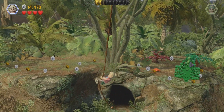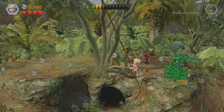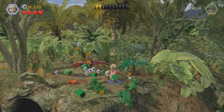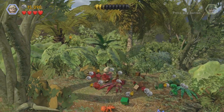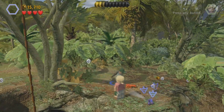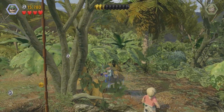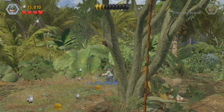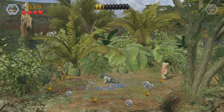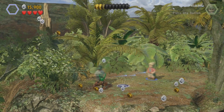Okay, I just swing back and forth — gotta get momentum. There we are. Okay, so I gotta switch back to him. It looks like he's the one that has to find it. We're getting close — there we are, okay, we found it. Now I need to switch back.